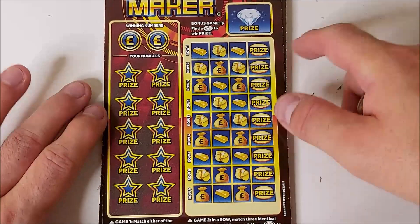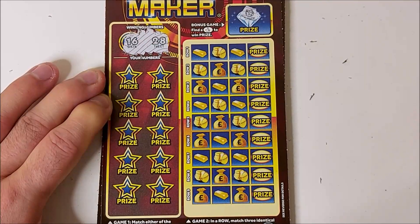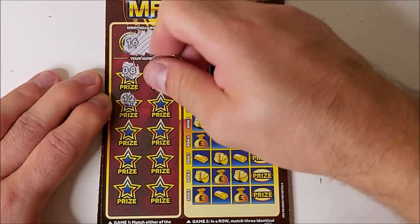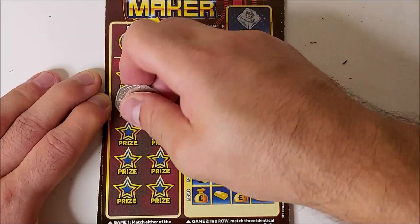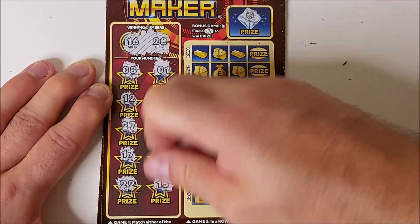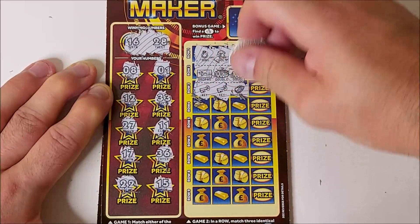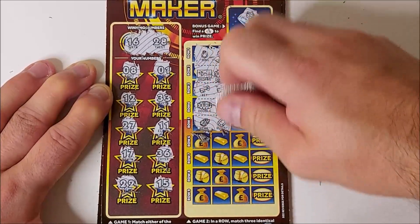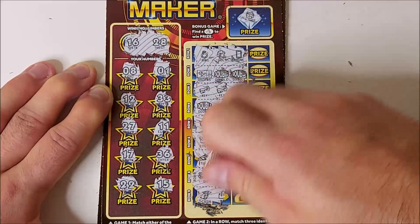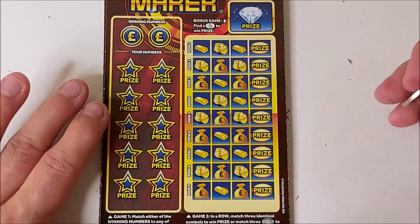Final card from this first pack. Can we get another win? We've already made profit from these first three. No win on bonus, but we've got 16, 28. Numbers: 8, 1, 12, 33, 11, 27, 17, 36, 22, 15. No back-to-back win, but can't complain with that win from the first pack.